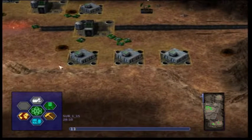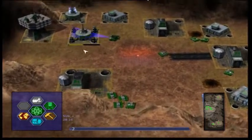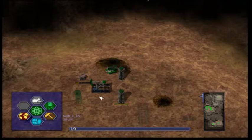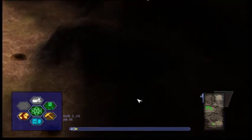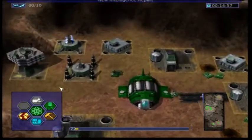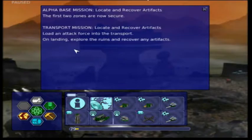Our power is hovering right on the edge. The only things actually consuming power here are constructing these machine gun towers and building that power module onto the power station. Once those get finished we'll be okay. The main reason I want to build these machine guns is there's another mission further on where an enemy actually attacks from the right-hand side.